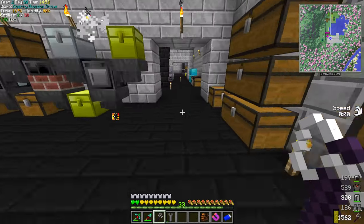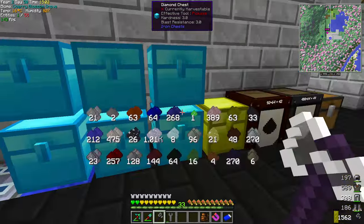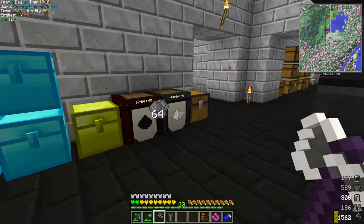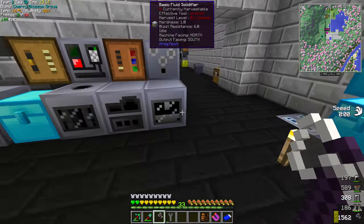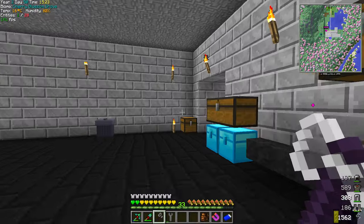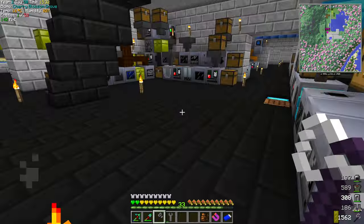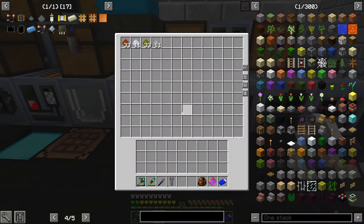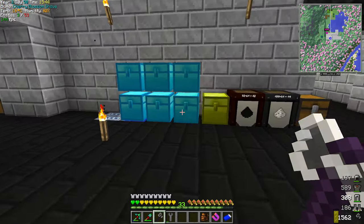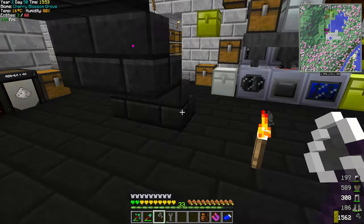Welcome back to GT New Horizons. I did a little organizing - I put a bunch of dust in one spot so I could find them more easily. Got a bunch of carbon and converted the electrolyzer - look at all the oxygen there. I've just been grabbing dust from chests and sorting them so if I need to find some dust, I can search for it easier, or check what it's worth if I electrolyze it.